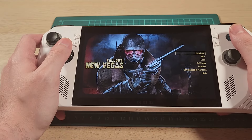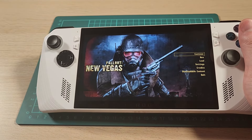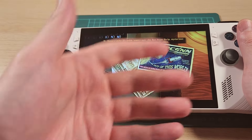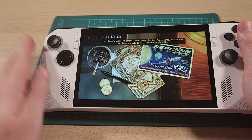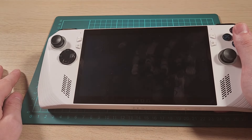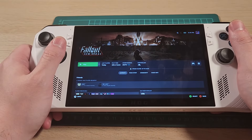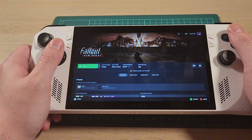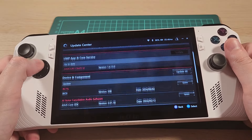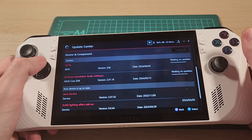I found an issue with this device that I didn't know about. When I go to play Fallout New Vegas, it just crashes. So now I'm going to have to diagnose this, which gets into one of the problems a bit early — this thing runs Windows, and when they push updates, sometimes things break. I'm going to see if there's an update or something I can do to fix this. Looks like there are some updates in Armory Crate, so let's see if that fixes the problem.